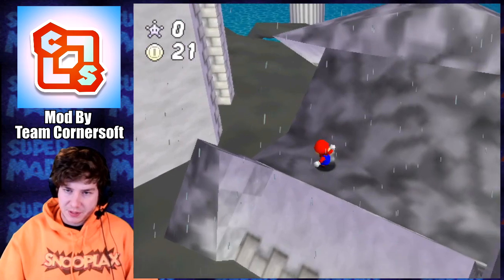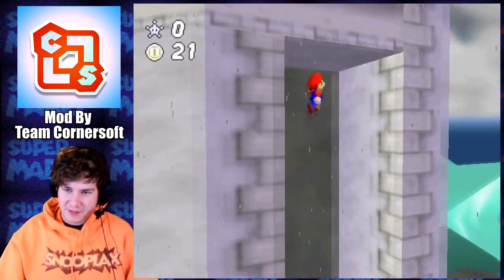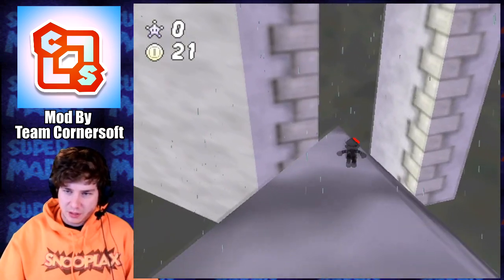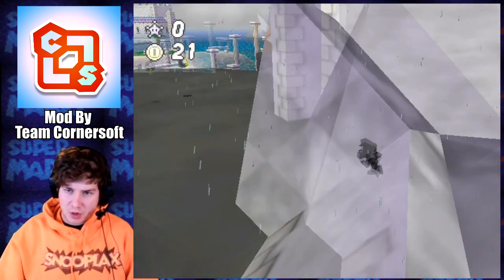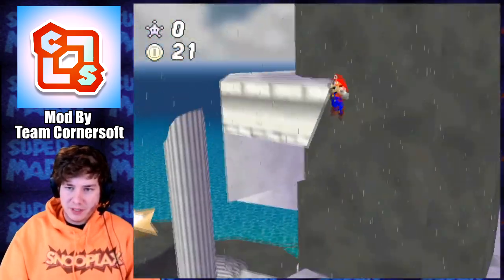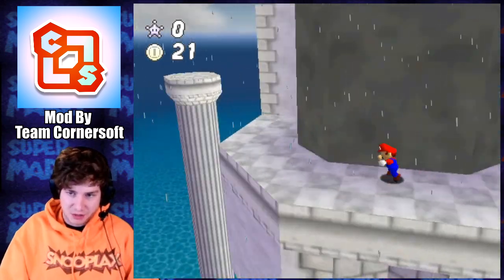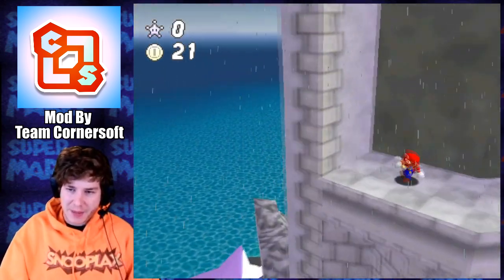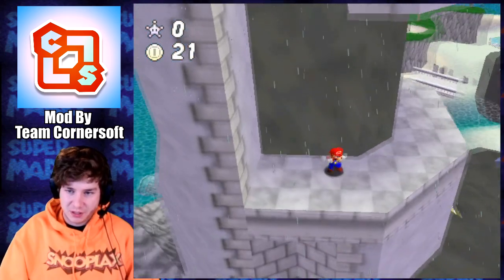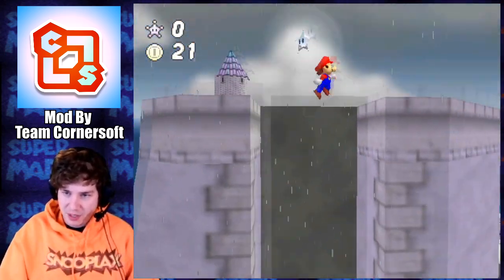It looks like there's gonna be many ways to get up this tower. The stars might not even kick us out. More and more hacks have it so the stars don't kick you out. I think that's Team Cornersoft's difficulty too — a lot of these hacks are pretty close to the vanilla difficulty, whereas a lot of ROM hacks just go kind of crazy with the difficulty. So it's kind of nice that this one just seems pretty calm.